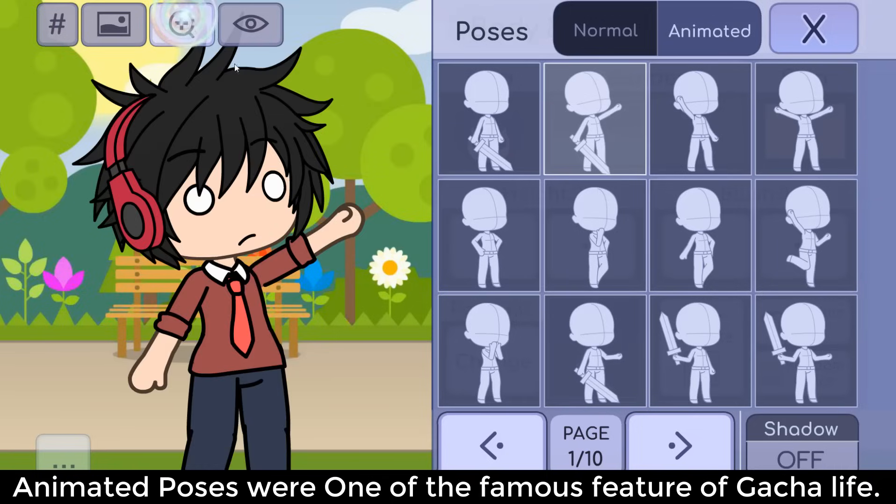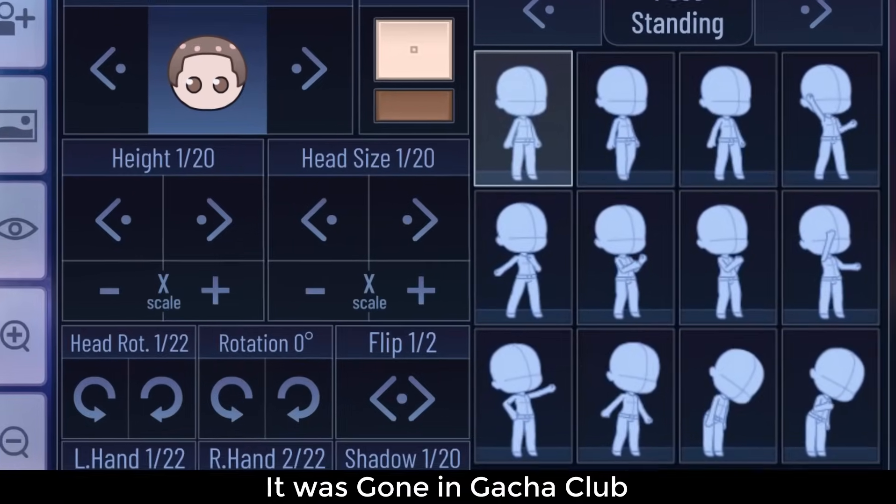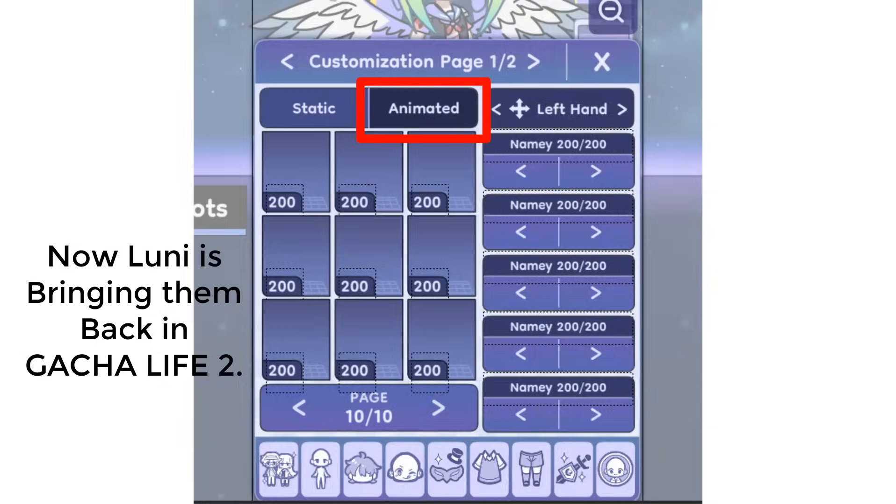Number 2: Animated Poses. Animated poses were one of the famous features of Gacha Life, but they were gone in Gacha Club. Now Looney is bringing them back in Gacha Life 2.